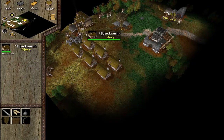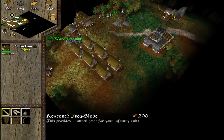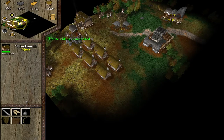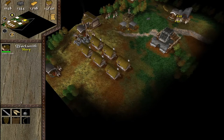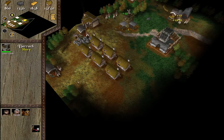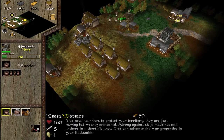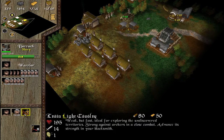We can upgrade stuff at the blacksmith too — pretty much adds one attack point. Very basic stuff initially, but once you get into it, it does get progressively more advanced and takes a lot longer and costs a lot more. Standard stuff pretty much. We'll do armor — can't go wrong with armor. So we'll do five warriors, ten archers, and two light cavalry.